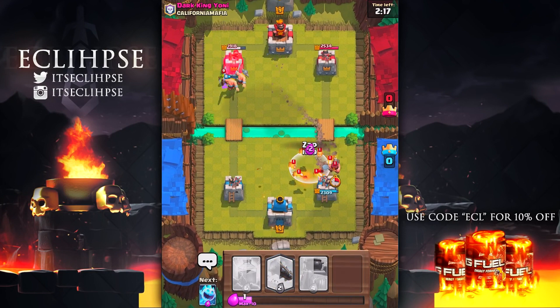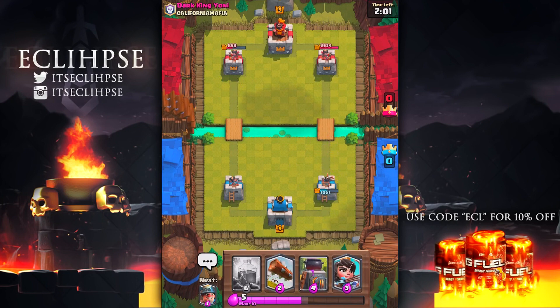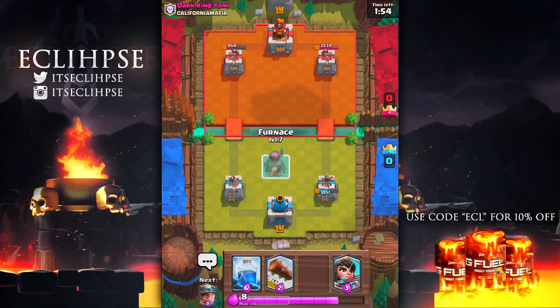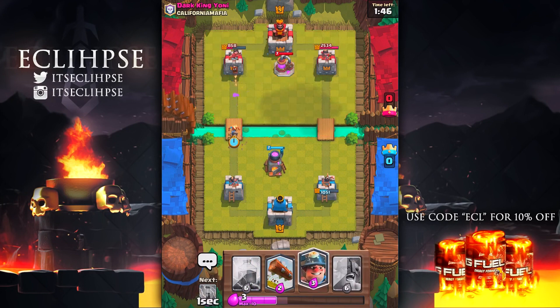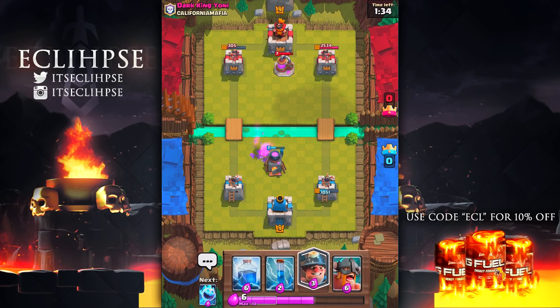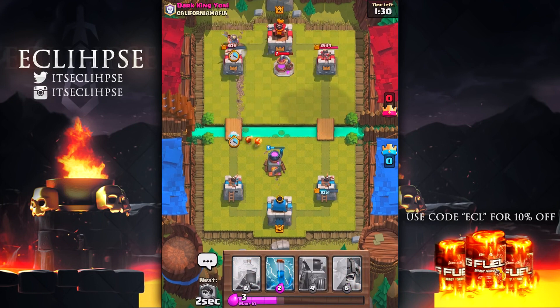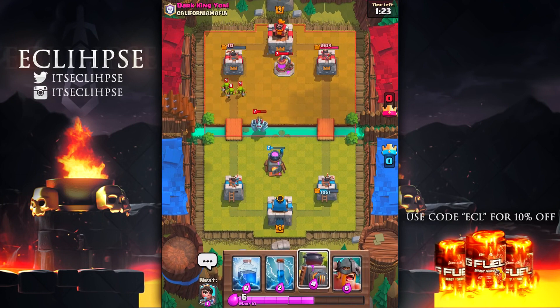Elite barbs smacking away — let's get a zap spell ready, boom, take all those out, get an ice spirit there. Look at the elite barbarians going boom boom — come on, elite barbs, take out the entire tower! We had pretty good pushes; I did a good amount of damage and he did a good amount of damage. Things aren't going too bad. I'm gonna get a furnace down, and next up let's put a princess down to try to get some chip damage off. I'm gonna send a log in — there goes that princess, there go the fire spirits to clean those up. We're actually doing really well against this guy.